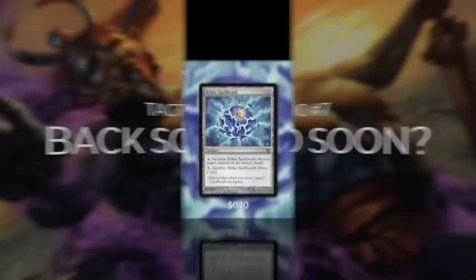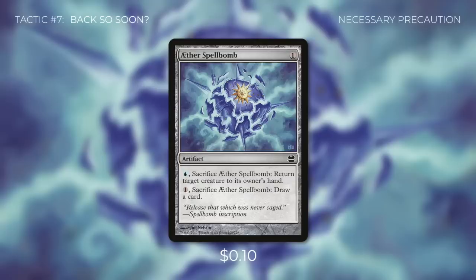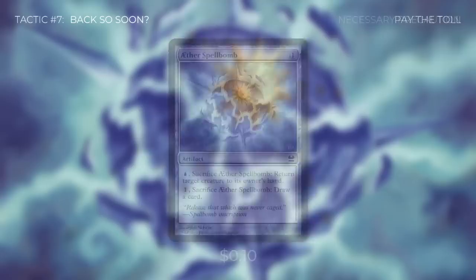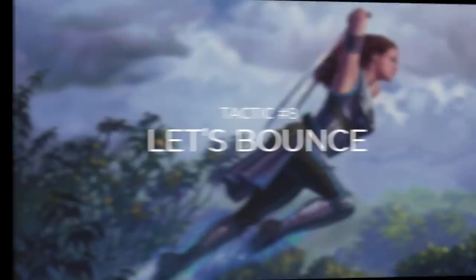Tactic number seven: back so soon. Aether Spellbomb is an artifact we can sacrifice by paying blue to return a target creature to its owner's hand, or sacrifice for one of any color to draw a card — very flexible for saving our creatures or bouncing threats. Crystal Shard is a fantastic artifact for this deck: we can tap it to return a target creature to its owner's hand unless its controller pays one. We can tap it for free to return our own creatures and get ETB triggers again, and if an opponent taps out we can bounce their creatures too.